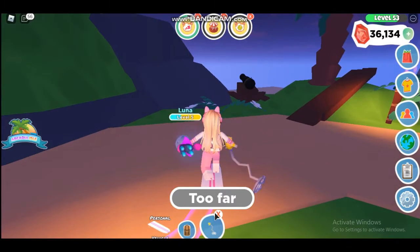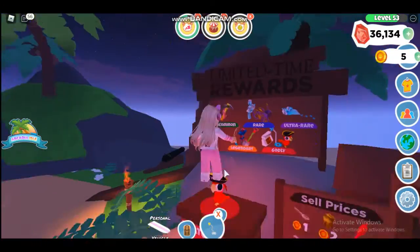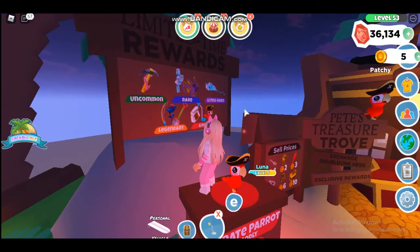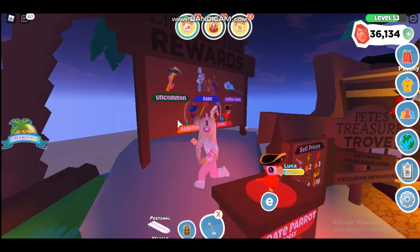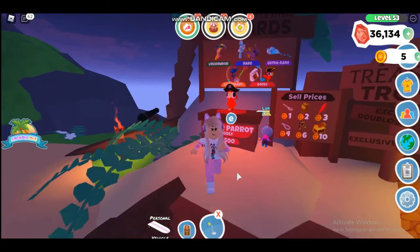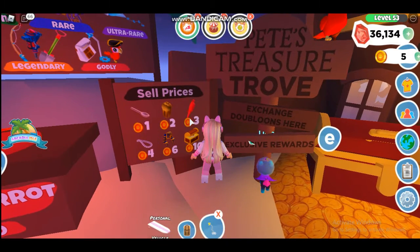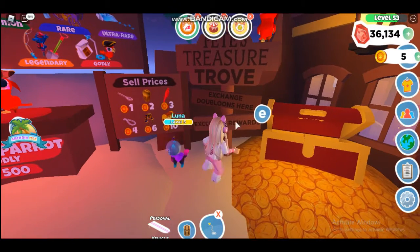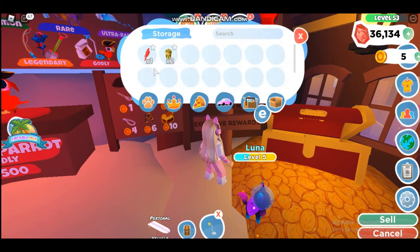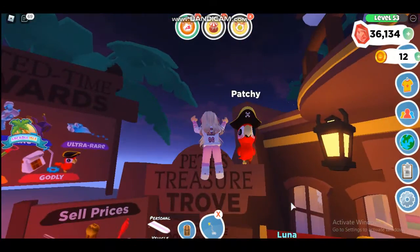Up here there's a limited rewards board where you can get various items. The godly one is the parrot, which costs 500 doubloons — I only have 5. Now we got the ruby pirate which will give us 3 doubloons. Here is where you can sell your stuff. I'm gonna sell these things and get 7 doubloons. It's Patchy right here — I couldn't see him at first.